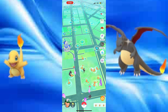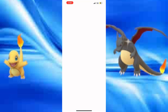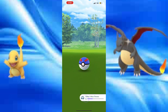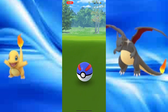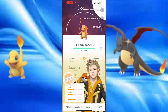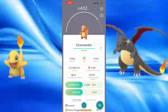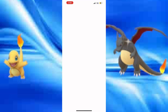I'm gonna be dropping some star pieces and incense — a three-hour incense — trying to get as much stardust as I can with that triple catch stardust bonus, and getting those extra XL candies with my max level mega boost.